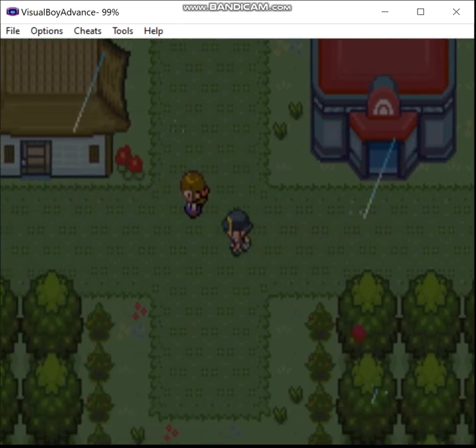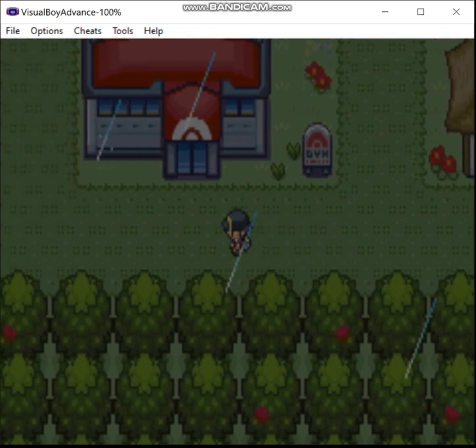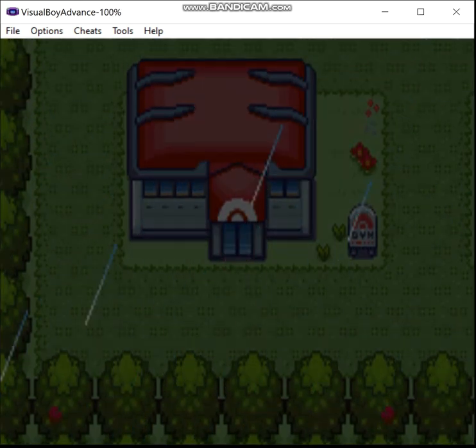Greetings, Zero here, and welcome back to the Aliquid Crystal Fairy Pseudomonotype. Last time I got the Flame Badge, met Team Saturn for the first time, got Surf, and set the Legendary Beast loose. This time I will be taking on my next gym, but also hopefully getting the next member of my team.